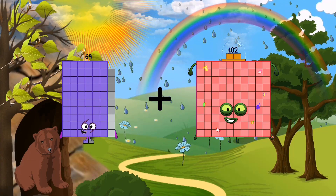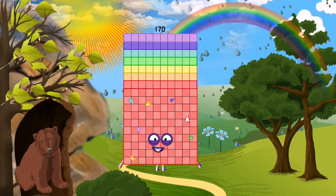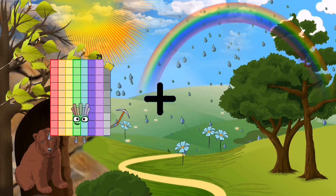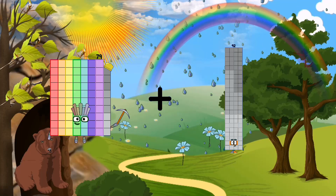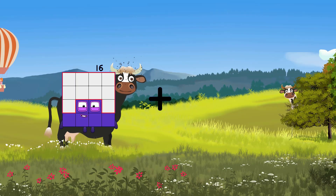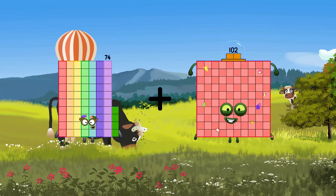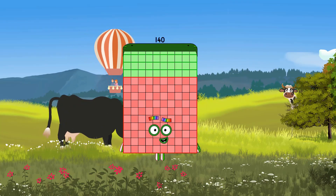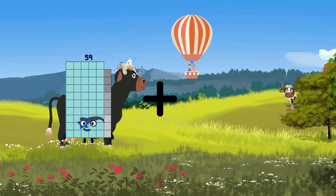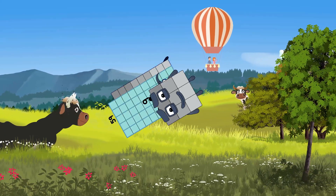69 plus 101 equals 170. 79 plus 22 equals 101. 74 plus 66 equals 140. 59 plus 9 equals 68.